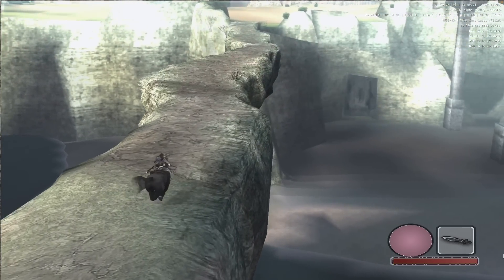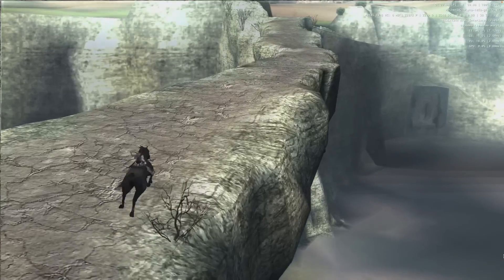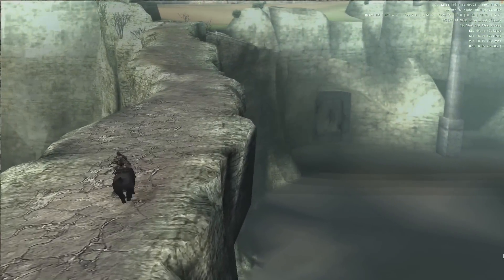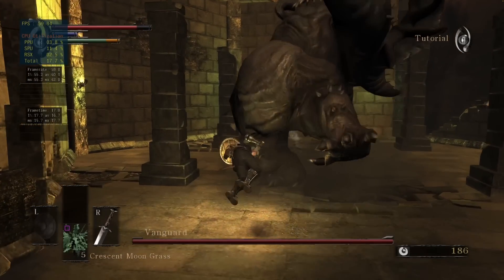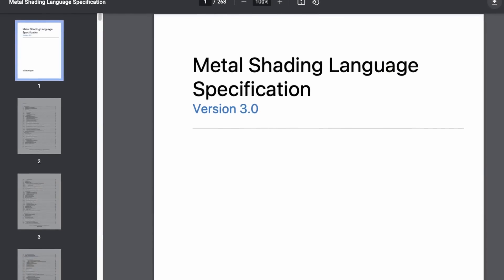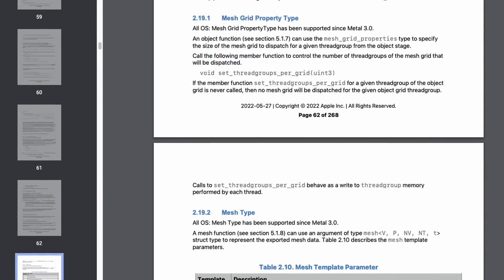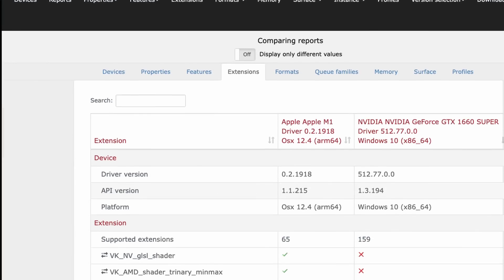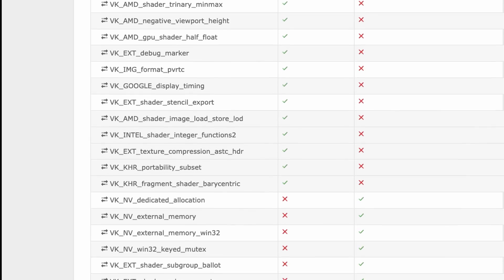However, this could easily change with the introduction of Metal 3, as it brings more and more feature parity with Vulkan. There's also the potential for huge improvements in compatibility with the open source graphics solution MoltenVK, which translates Vulkan into Metal. Now that the Metal 3 documentation has been released, we could potentially see huge improvements in MoltenVK, which in turn will improve the chances of emulators like Yuzu and Cemu coming to Apple Silicon Macs.